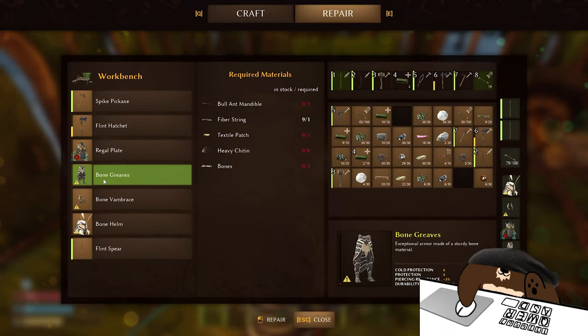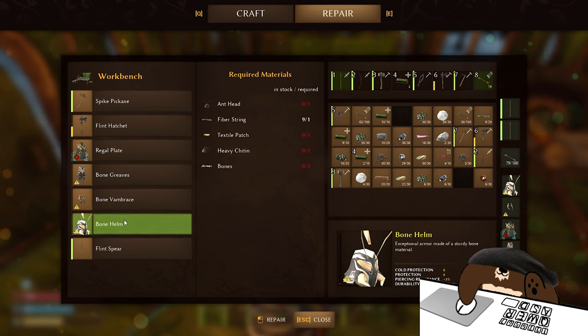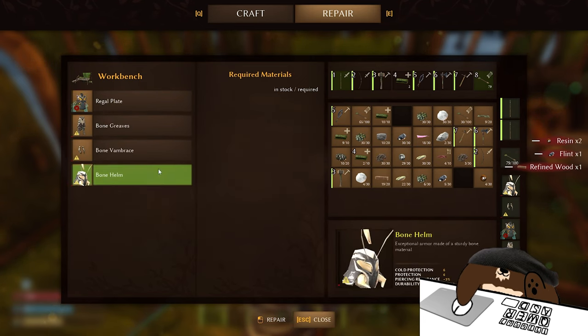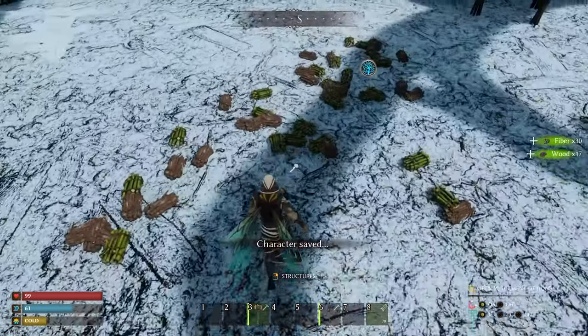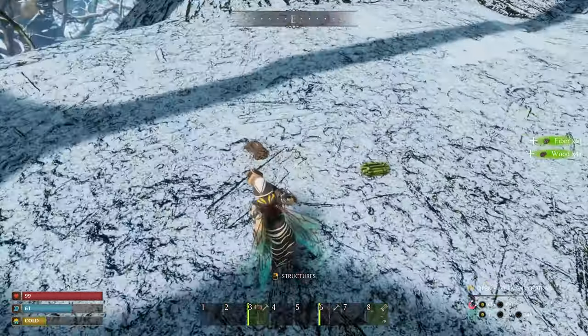Every tool and armor set can be damaged. If it's only slightly damaged, you can repair it for free at the workbench. But if HP goes below 50%, it will require materials to repair. So repair regularly — do not forget. To collect materials faster, hold F rather than pressing it; holding F will pick up everything at once.